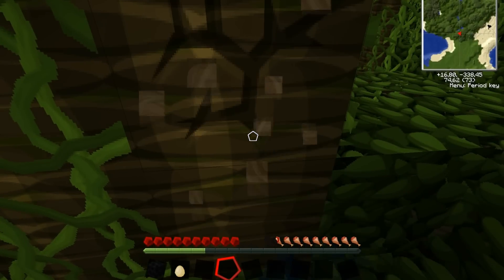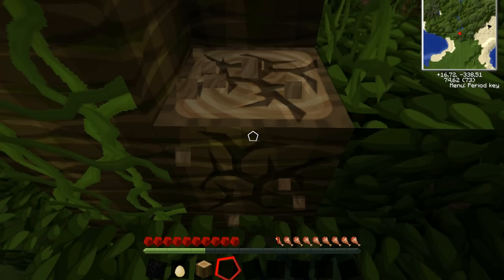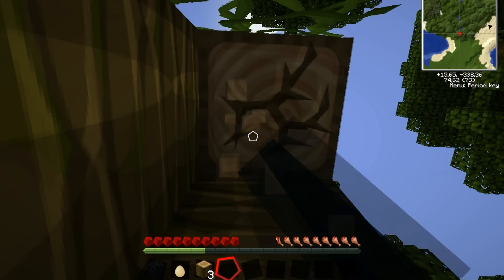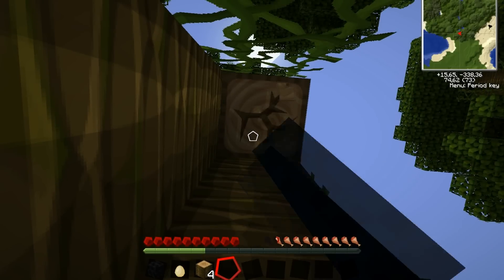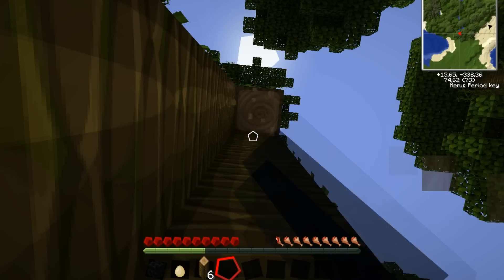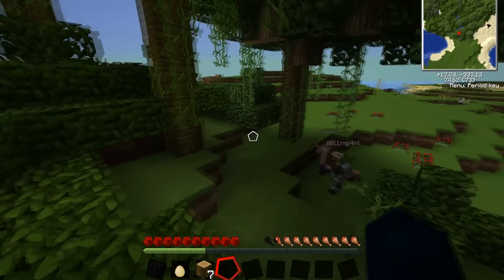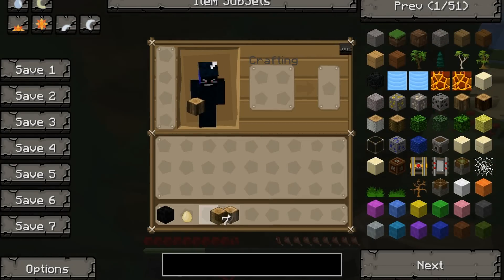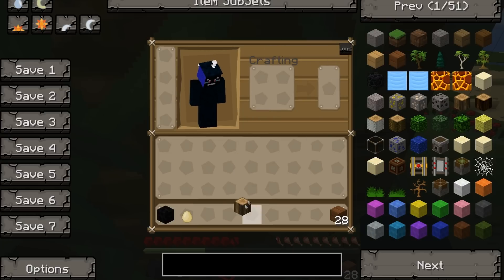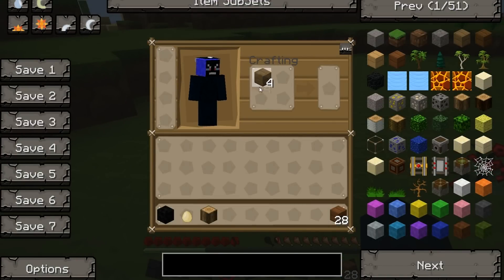I'll get some jungle wood. Very good, very good. Somebody start building the house. So what's the plan? Arrow, I saw some nice place for a house. We can make a tree house! No tree house for you! I want a tree house! No! You're a bad boy, no tree house for you, you didn't eat your dinner. I got some wood and some more wood. Very good! I got all these planks, I'm going to make a crafting table.